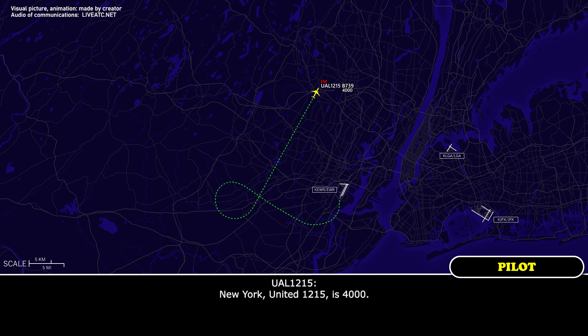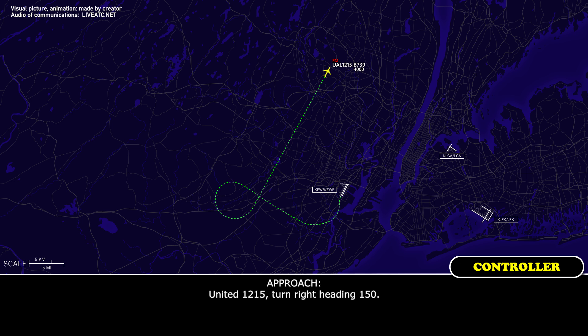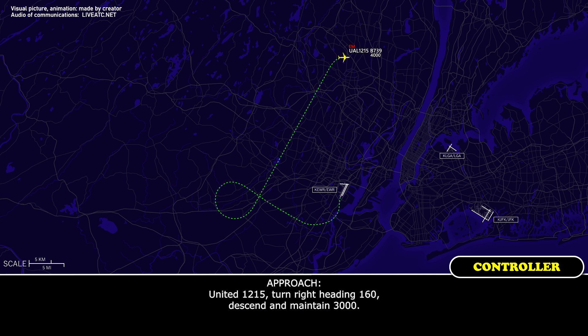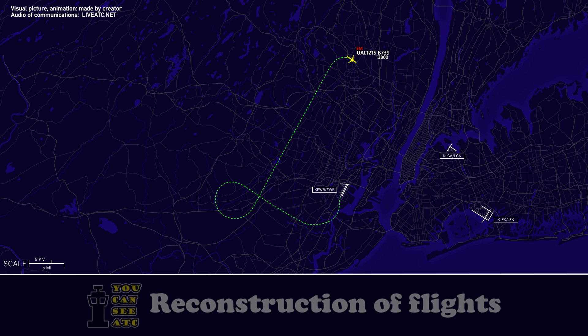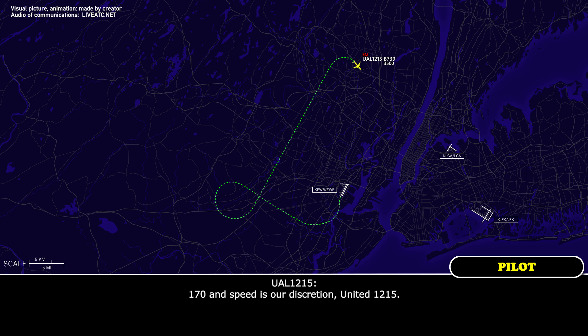United 12-15, reduce speed to 210 knots. 210 knots, United 12-15. Turn right heading 150. 150 heading, United 12-15. Turn right heading 160. 160 heading, United 12-15. Turn right heading 150, speed check.